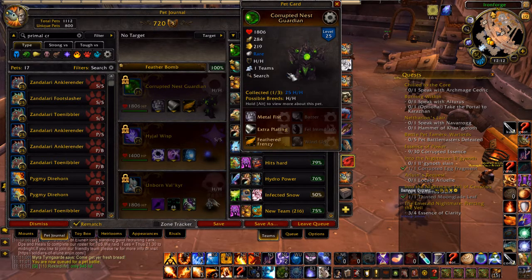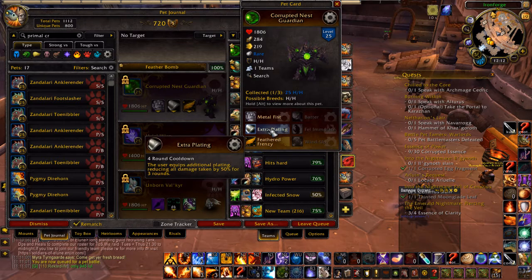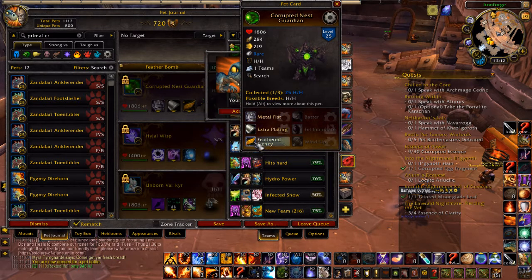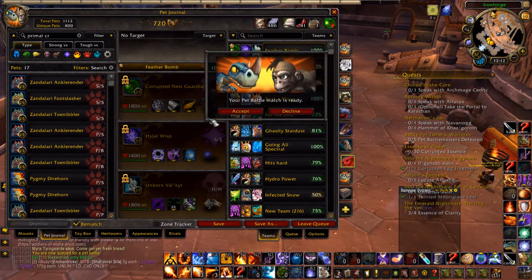So there's the Corrupted Nest Guardling, using the Feathered Frenzy and Extra Plating. It's got some others like the Fel Emolate, but I've gone with Feathered Frenzy, Extra Plating and Metal Fist. I've combined it with a Wisp and a Valk.